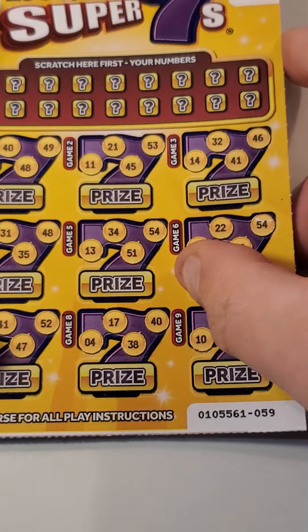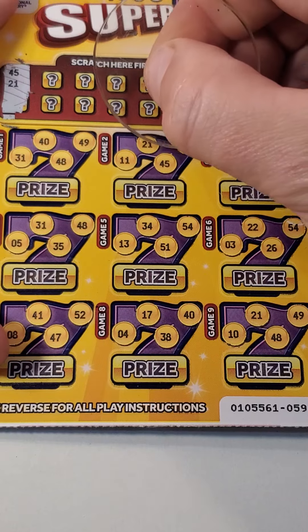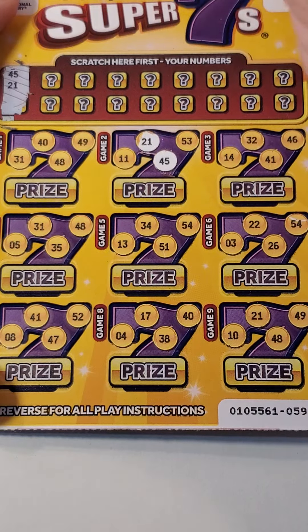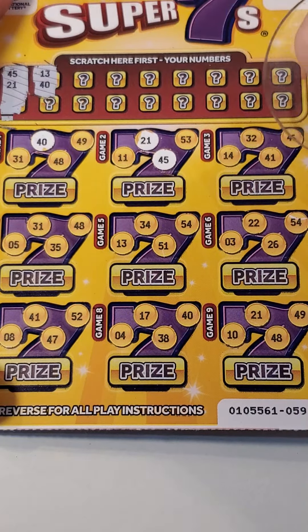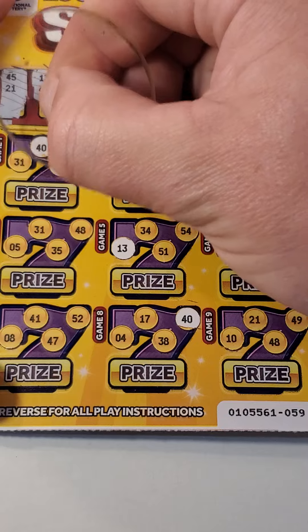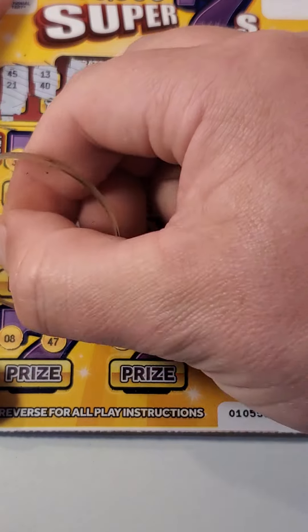On to the Super 7s. We need to get that big win again — that's what hooked me to these cards the first time I scratched. Can't find it ever since. So we're looking for 45 and 21. 21, 45. 21, 45 — just them two. 13 and 40 — we have a 40, and 13 is there. Another 40. 41, 48 — we have a 48. 41, 48. Another 48 and another 41.